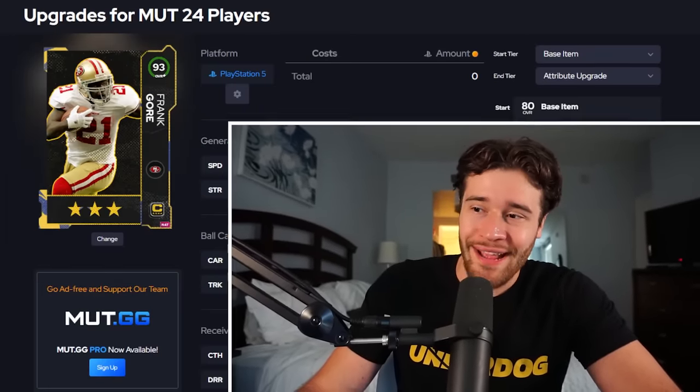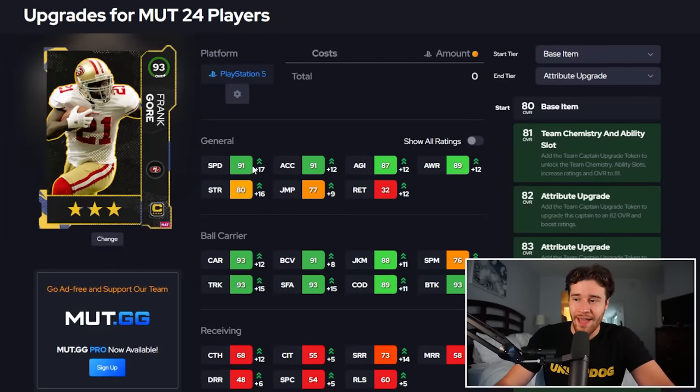Next up, we got Frank Gore - a running back card with 91 speed. That's all I even need to say. I'm not even going to look past that. Just too slow for a skill position player. We can't have it.